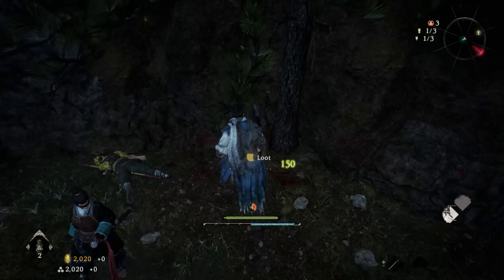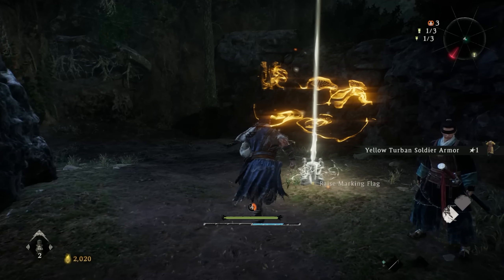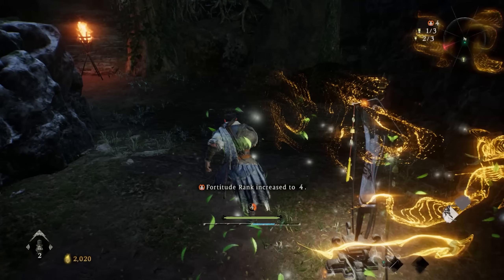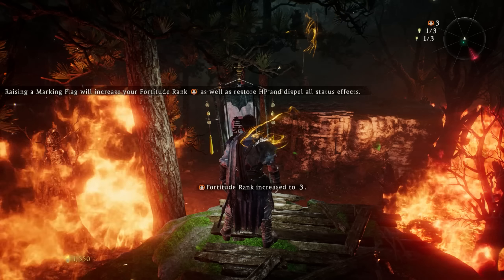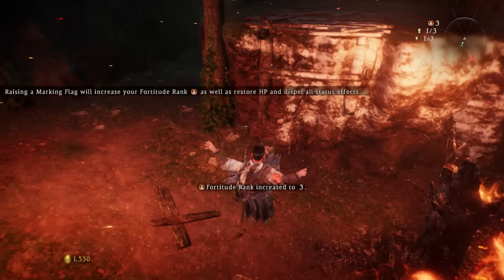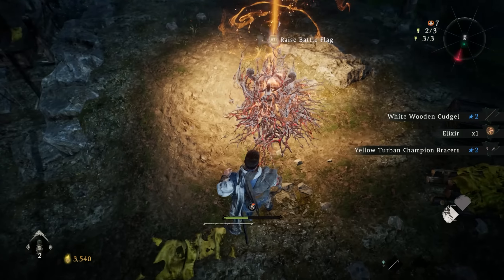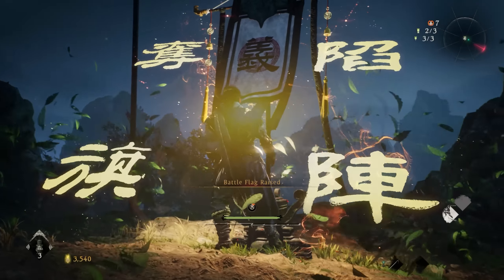Once you come up to lootable items, loot them all — some will give you gear, some will give you chi items. You'll want to raise battle flags wherever you can, as you can see my fortitude rank increase. As you come along marking flags, make sure to mark them because your fortitude rank will increase again. These flags will actually restore your HP and dispel all negative status effects from you. Once you raise these battle flags, it will allow you to rest at that area.